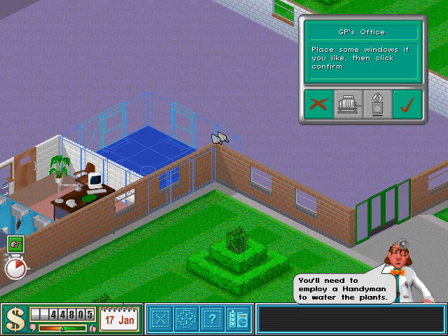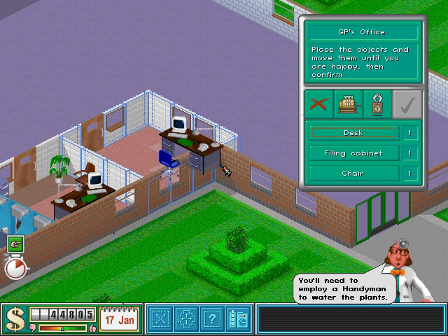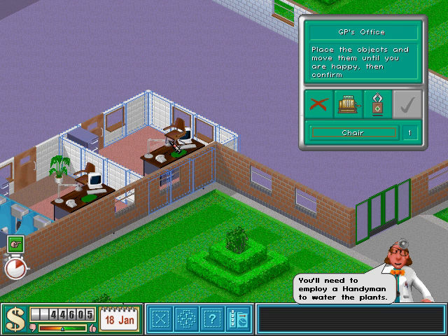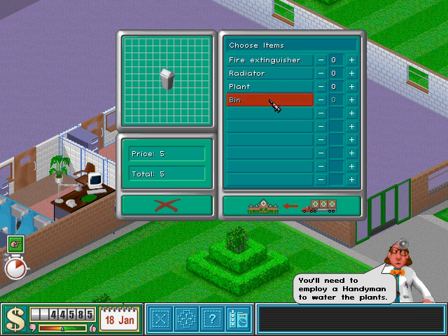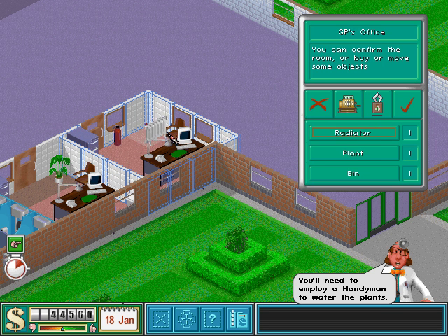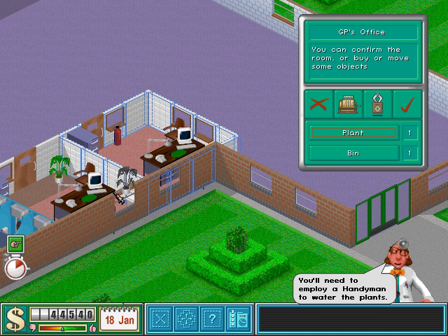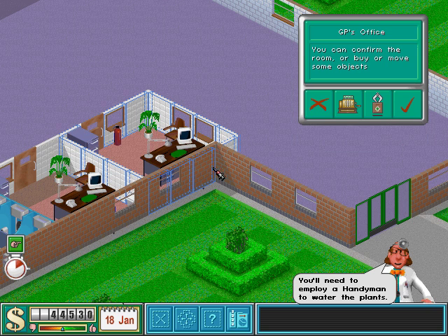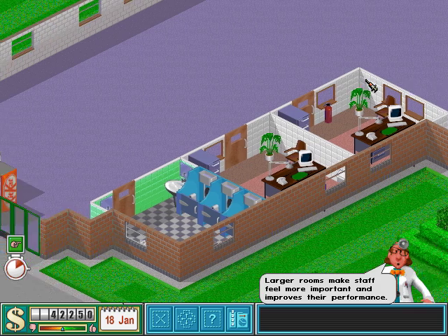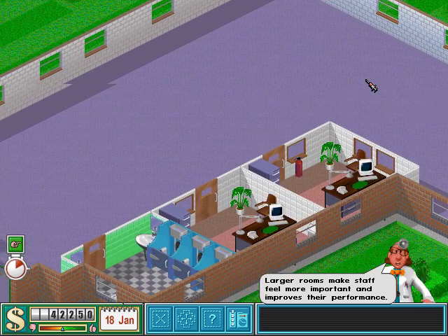We can add those windows there and confirm the layout. We can't do it here, but we can do it here. I want a bin, I want a plant and I want a radiator. We can have our plants and we can have our bin. Awesome. Now we have two GP offices. This is supposed to be a small hospital.